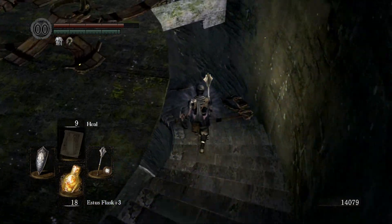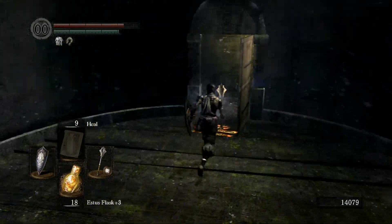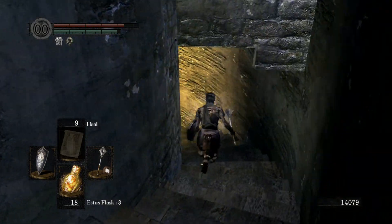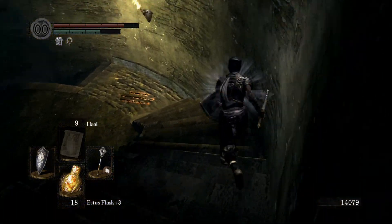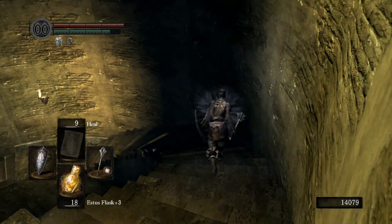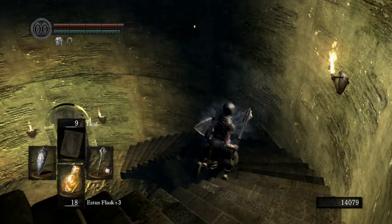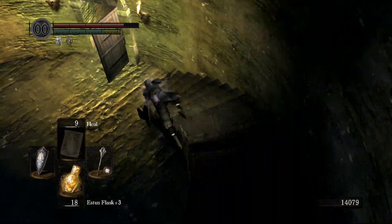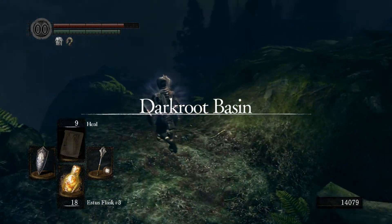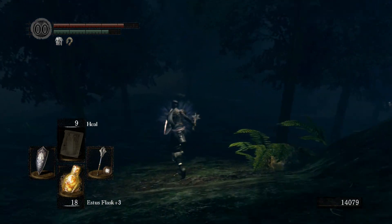Now that I got that out of my system, we are going to head back to the forest. I was thinking earlier I was going to clear out the forest, but there's an area that is very PVP heavy. If you go in there as a human — which I was in human form at the time — the covenants that protect the forest can summon a whole bunch of people to invade your world and drive you out of the forest. It's a very very common PVP area.